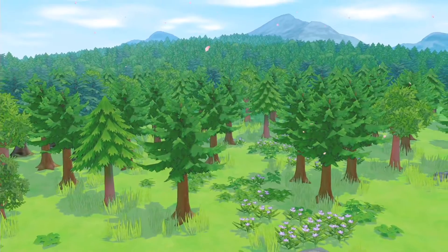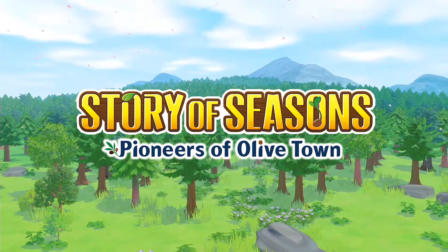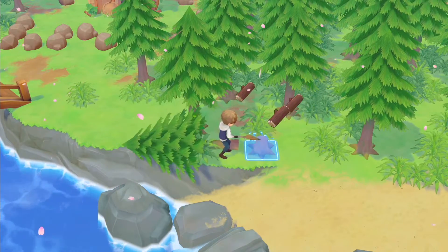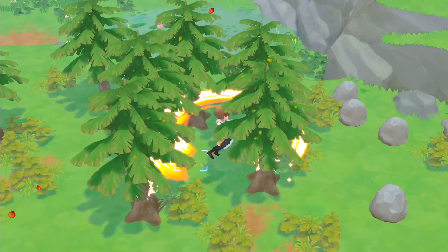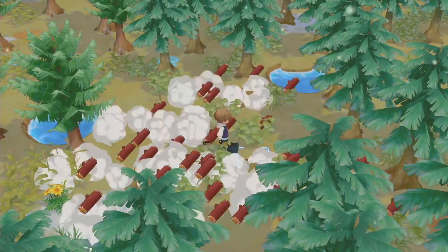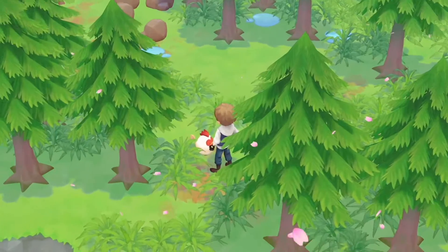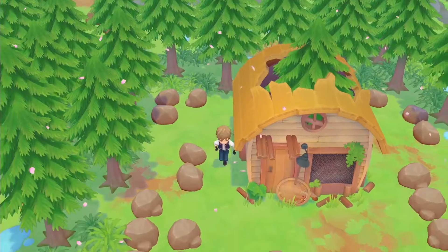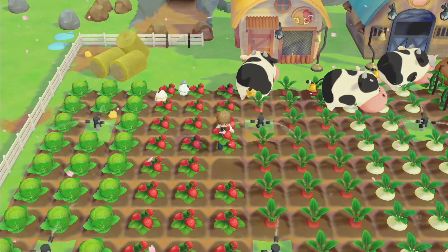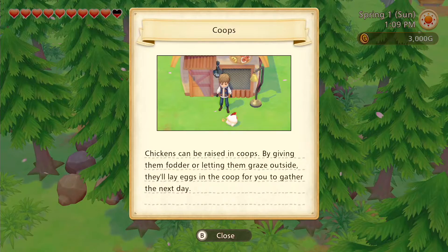Cultivate your farm from the ground up in the latest Story of Seasons adventure. Chop down the many trees that blanket your land to clear space for your fields. Along the way, you'll discover all sorts of flora and fauna in the forest. You might even come across run-down facilities. Get fruit and vegetable seeds to grow on your farm, and tame wild livestock that can be nurtured, raised, and given homes.